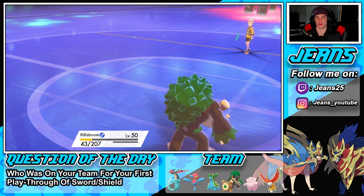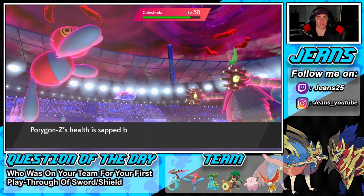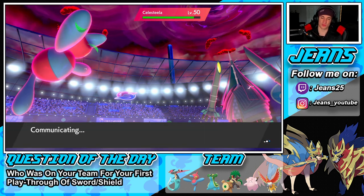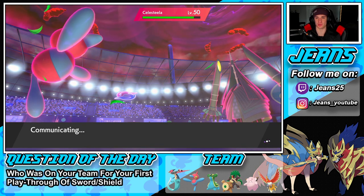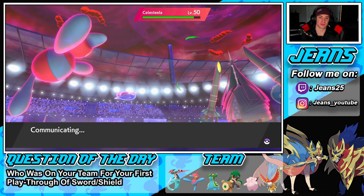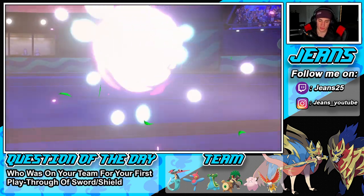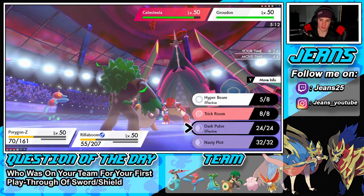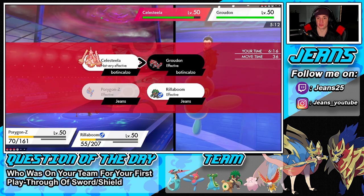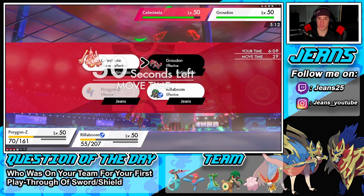Now what do I do here? Without the Big Root, Groudon isn't recovering as much, which is huge for us. I really want to drop a Hyper Beam — a beam that is full of Hypers. I don't know if Groudon is running Protect — that's my only problem. I'm thinking I should Hyper Beam because he's going to take me out after his turn. I say we double up into the Groudon slot — I think that's the play.